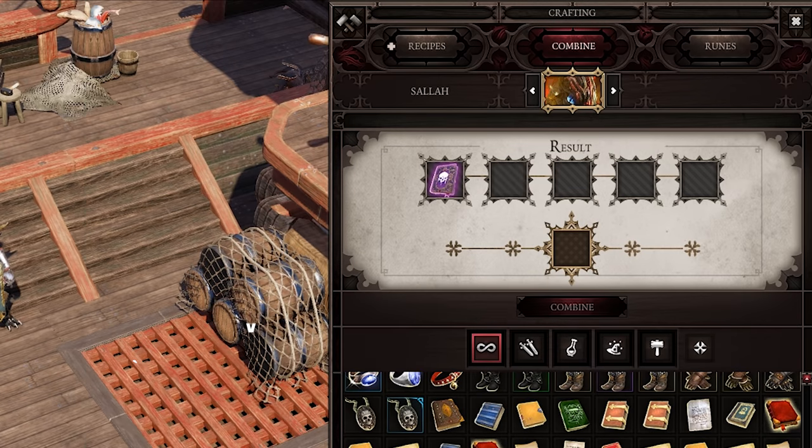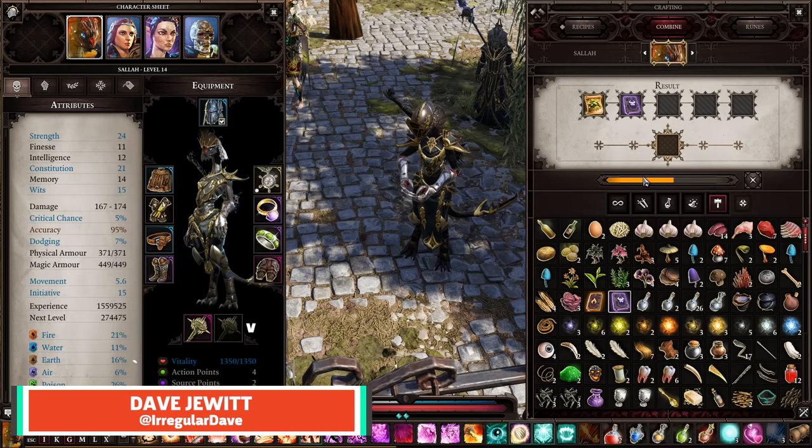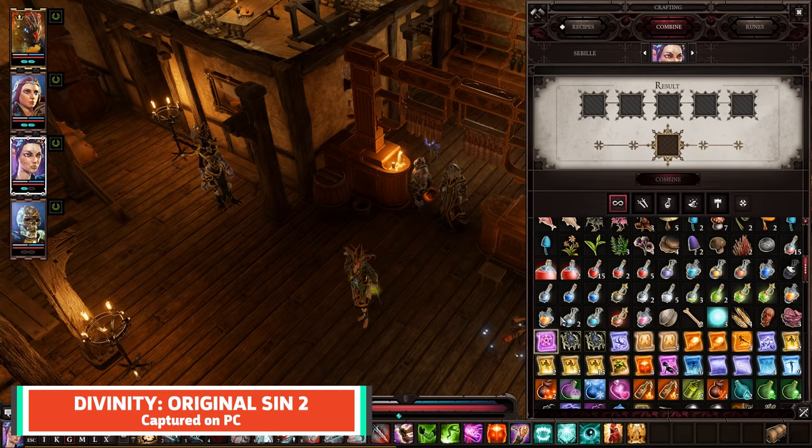The crafting system in Divinity Original Sin 2 runs on a lot of trial and error, and many players underuse this useful tool, so I've compiled a shortlist of some of the more interesting, eclectic, or useful recipes for you to use.